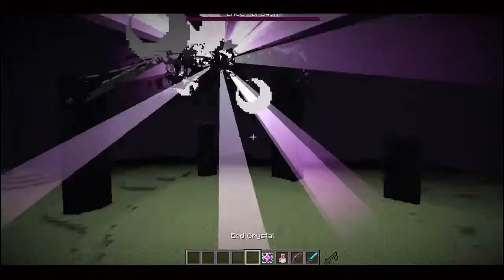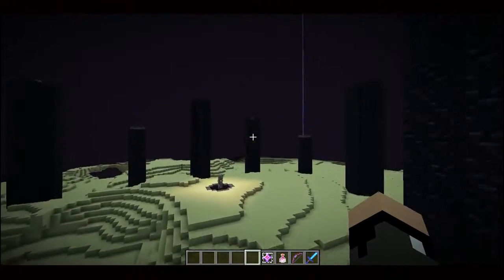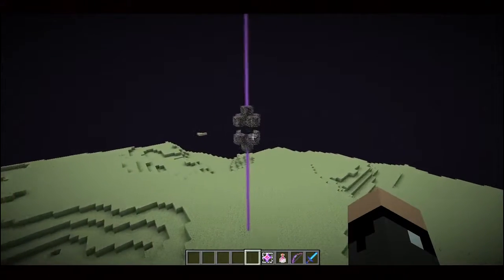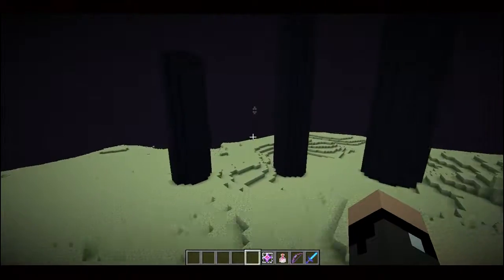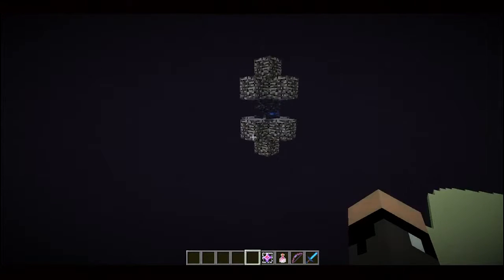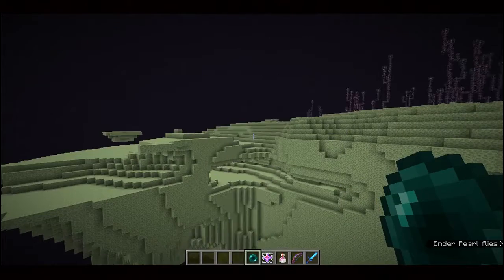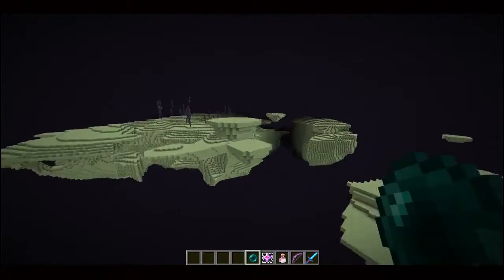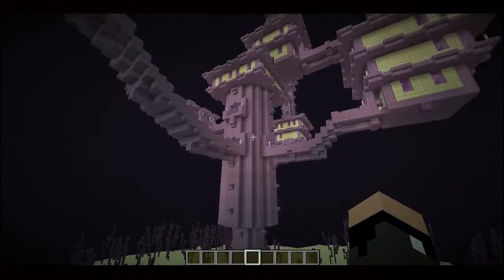Every time you destroy the ender dragon, you automatically get a new type of portal — not just your exit portal back to the overworld. These new portals lead to the rest of the End. That's right, this isn't the only bit of the End anymore. You've got a whole bunch more to explore with new mobs, new blocks, new items, and structures too. You can only enter these portals by using an ender pearl. And there are end islands that just stretch on infinitely.